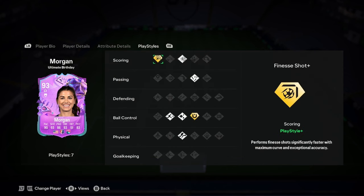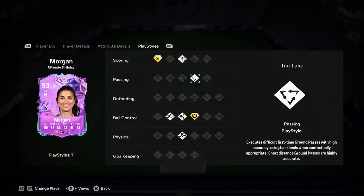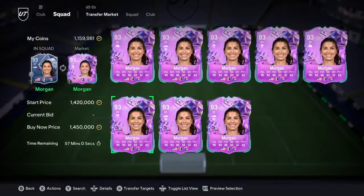This is an insanely good card, boys. Finesse shot, plus power shot, tick attack, first touch, plus flare, rapid, Trevella. So not too good on the play styles. And for 1.5 mil, that can rival like a Benzema — nearly. Considering it's 2 mil less, I really think that's a bargain, lads.